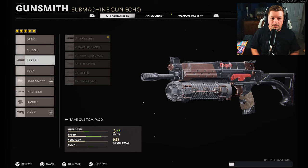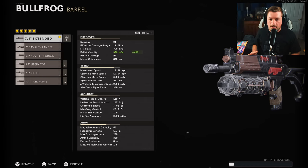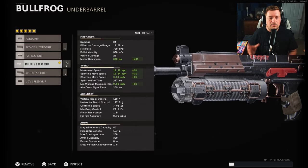Let's get through these attachments. First attachment is the 7.1 inch extended to increase your bullet velocity — that really is the biggest downfall of the weapon. Our damage range is very good at 19.05 meters, so the only thing left to cover is bullet velocity, bringing it up to 350 meters per second. For the underbarrel I like to use the bruiser grip to increase your overall mobility — we're gaining 3% to a lot of mobility factors.